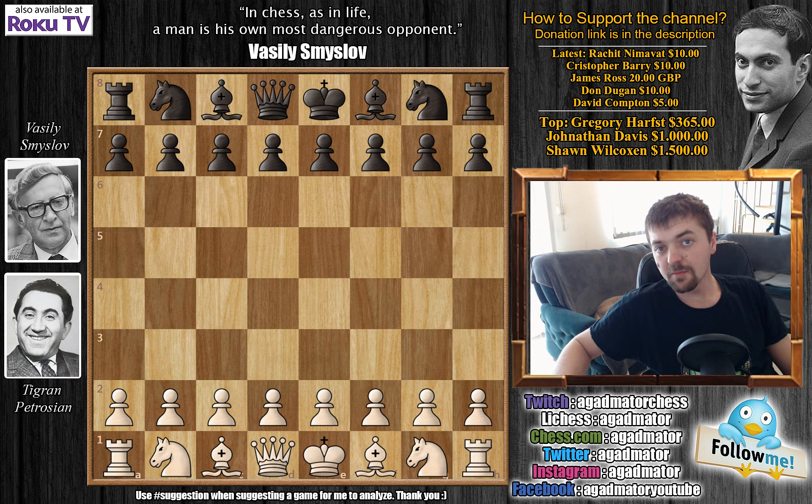Hello everyone! Imagine if you were just chilling, enjoying your day, wherever you feel comfortable — for example, in a bar, in a library, in a park — and someone walks up to you and asks if you would like to see a game between Tigran Petrosian and Vasily Smyslov, played in the 1959 Candidates Tournament. Your first reaction would probably be: nah, that's probably a really long game, like 120 moves that ended in a draw. But if you're one of those people that would say that, you would miss out on a pretty amazing game, as it's not long and it doesn't end in a draw.